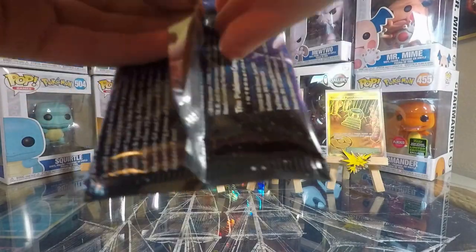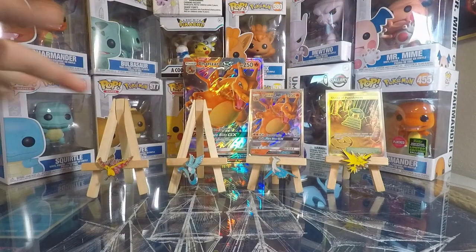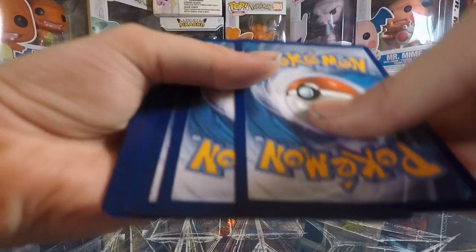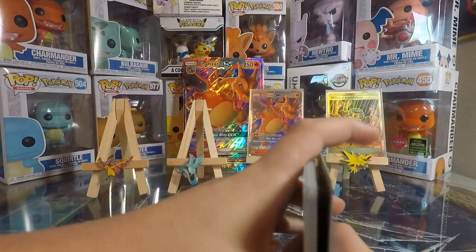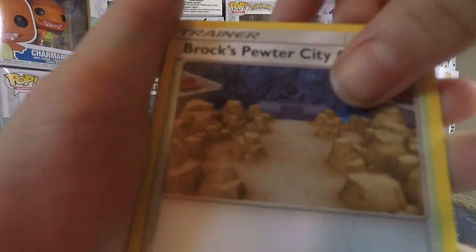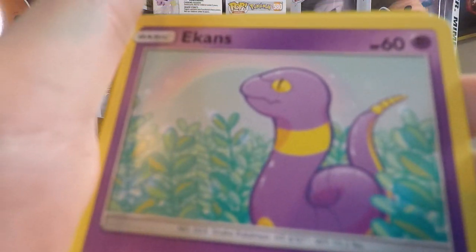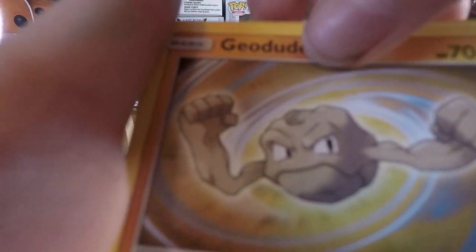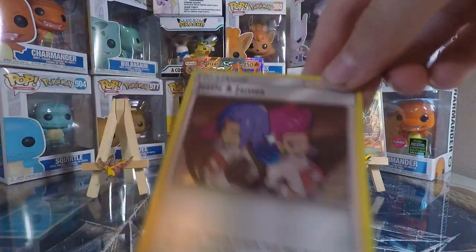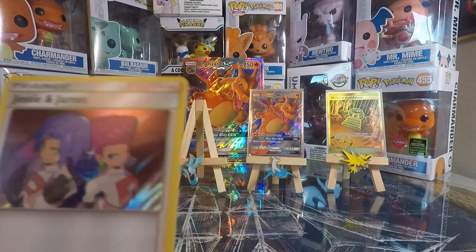All right, which one is this? Is this the Mew pack? Yeah, Mew. Gold Secret Rare — we'll put that right over here and reveal it after we reveal what's in the pack. Psychic Energy, Koga's Trap, Brock's Pewter City Gym, Lieutenant Surge's Strategy, Clefairy, Magikarp, Ekans, Voltorb, Geodude. Snorlax Reverse Rare and Jessie and James Hollow. That's a really good card — I like using that card with Dusknoir's Trevenant decks.